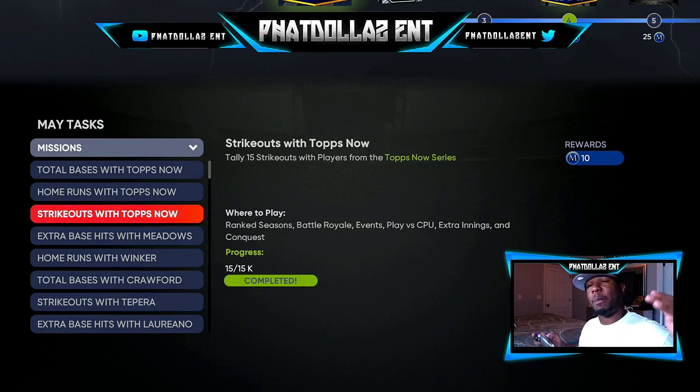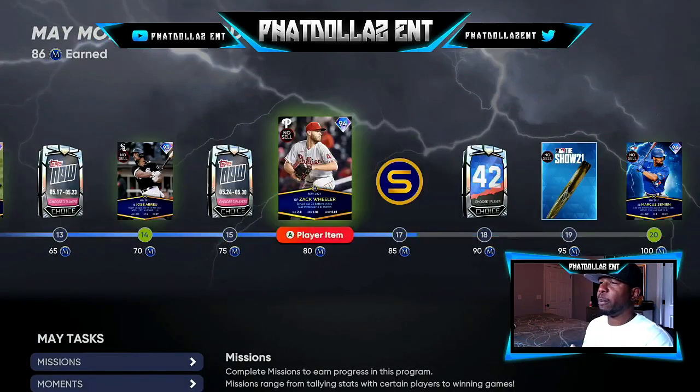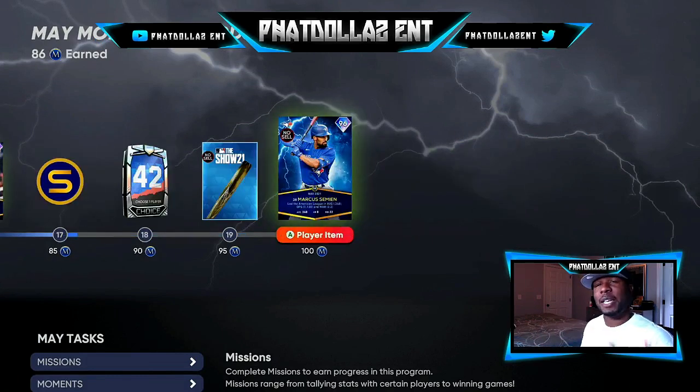Last night I went out and picked up about 16 to 18 extra players because I can double the profit on them once the new players come out tomorrow. I can plug them into my lineup and get a head start right away since I have all the cards I need for June — even the ones I sold off earlier. I got all the way to 86 in the May program but didn't get the 42-pack or Simeon because I already had Jackie Robinson.